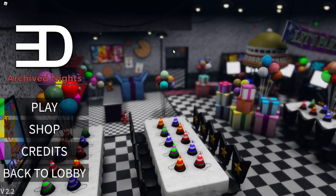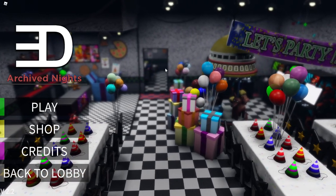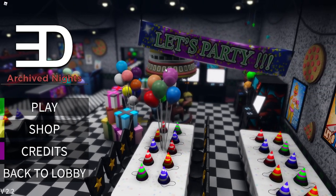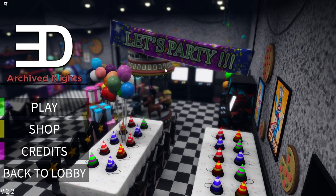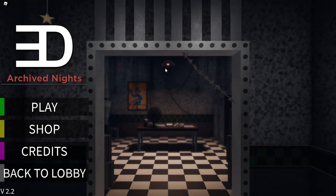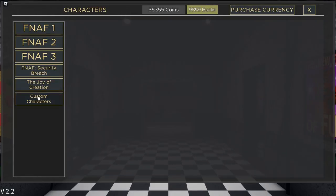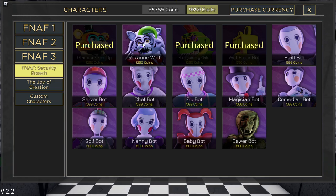Archive Knights on Roblox has a brand new update out now. This update includes a bunch of brand new animatronics and a skin for Springtrap. All the new animatronics are the Paper Pals, which I missed from an old update — I'm sorry. There's a bunch of security bots, Roxanne Wolf, and a skin called Sustrap. In this video, I'm going to be checking all of them out, so without wasting any time, let's head to the shop.